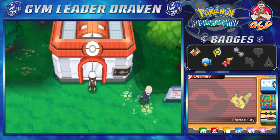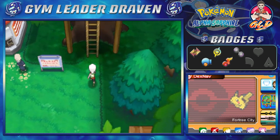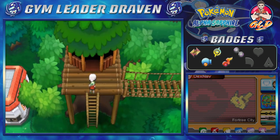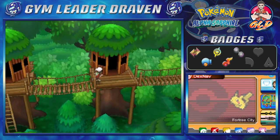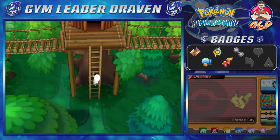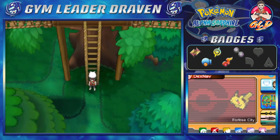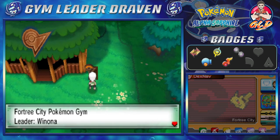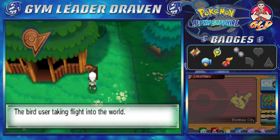What's up, guys? It's me, your badass host, Draven, and welcome to another episode of our Pokemon Alpha Sapphire walkthrough. So yes, it is finally time. After how many episodes, we're going to be battling for a gym badge. In this episode right here, we're going to be taking on Winona, the gym leader of the Fortree City Gym. She is the bird user taking flight into the world.